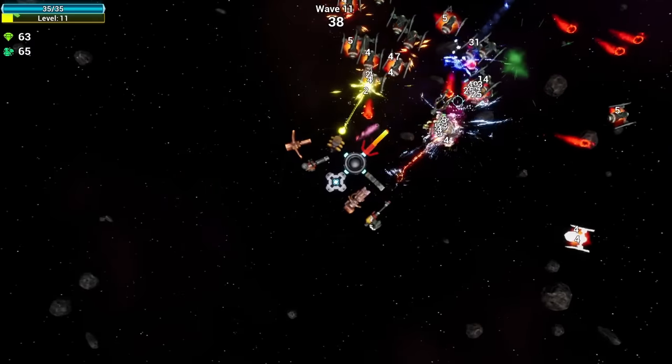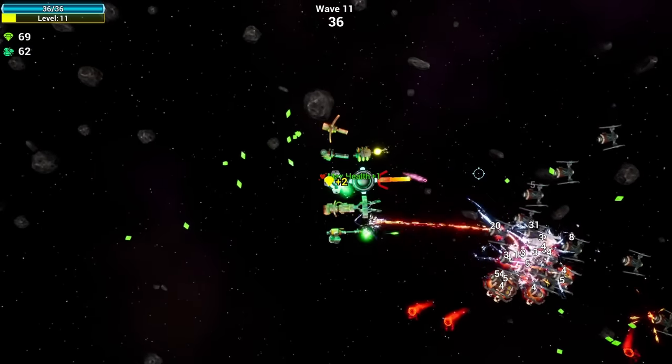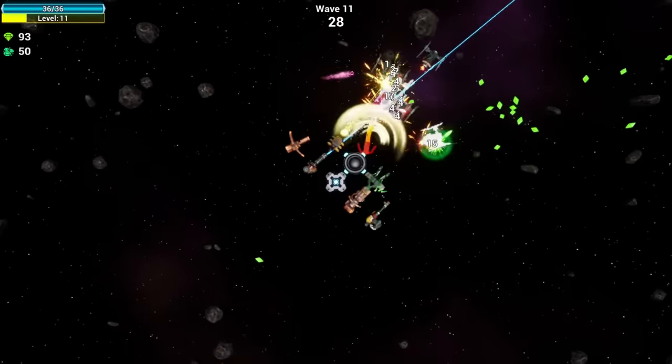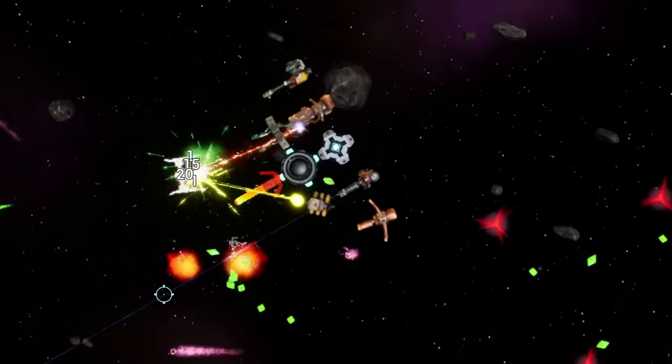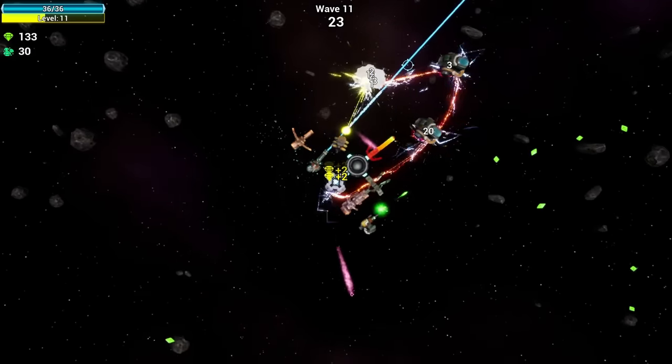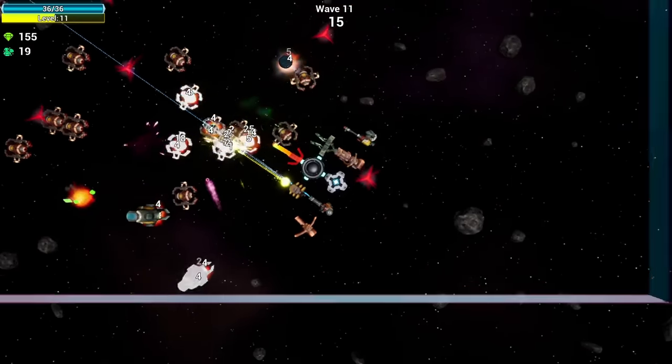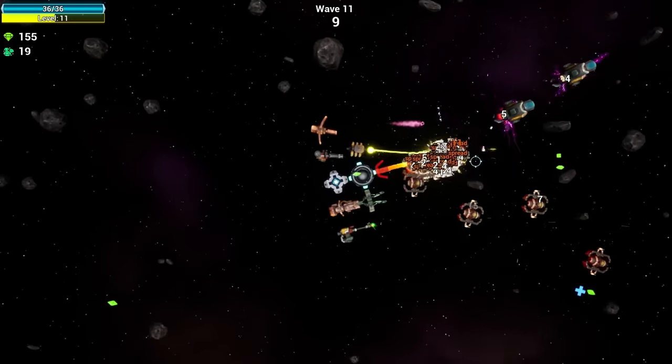And that laser is just hitting them so many times - that is ridiculous, I need more of those. Also these enemies are just kind of staying away because they're all projectile based - we'll need to move in close for the sword to do its thing. Just take all of them out. Our pod is really shaping up here - all sorts of lasers and shooting. And the best part is I don't need to get rid of any of them either.